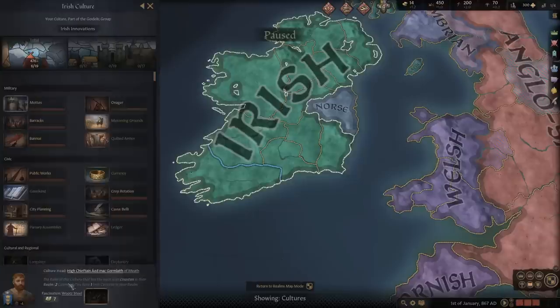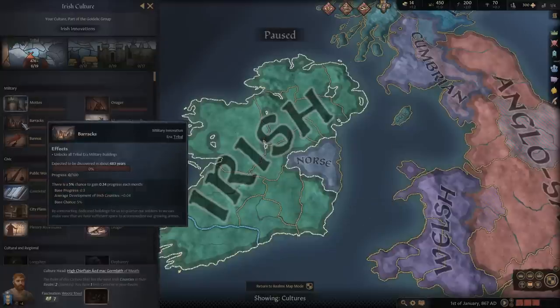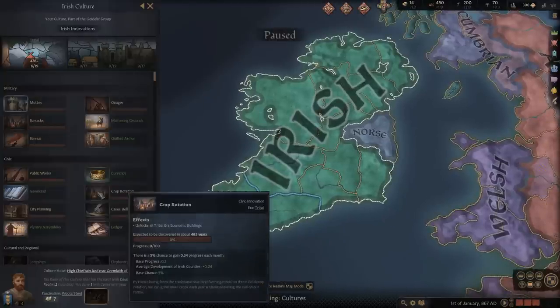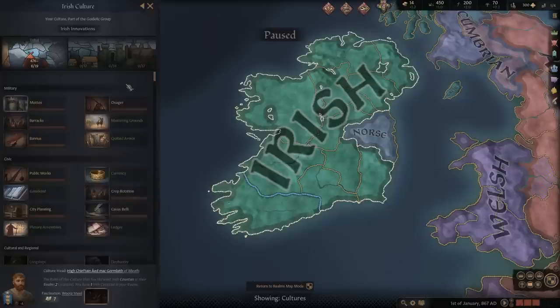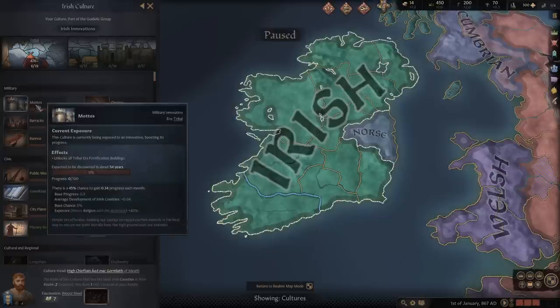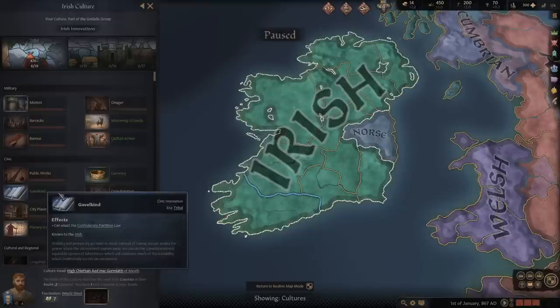If we were head of culture, we'd be focusing barracks probably first to get tribal era military buildings, which you build with a reasonable amount of gold but more prestige. The next one would probably be crop rotation here to get the economic buildings for the tribal era, and then lots to get fortifications, and then ledger to get the additional domain limit. This can change — if you're expanding a lot, ledger will be more useful early on. The funny part is there's actually a technology to research the Gavelkind Confederate Partition Law, which you already start with, so this is probably the only era where trying to research a succession law change isn't really needed.